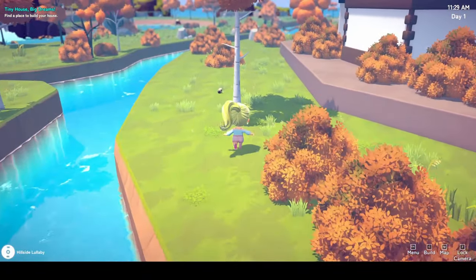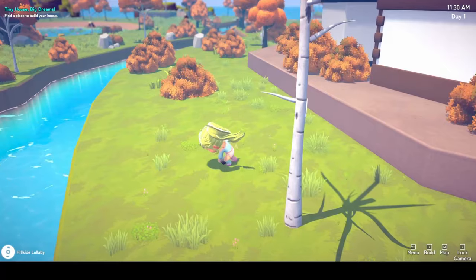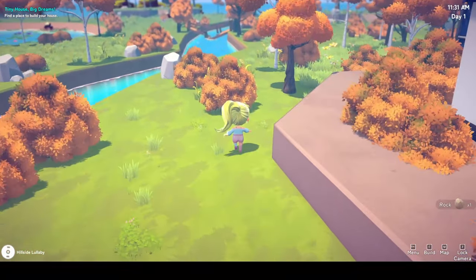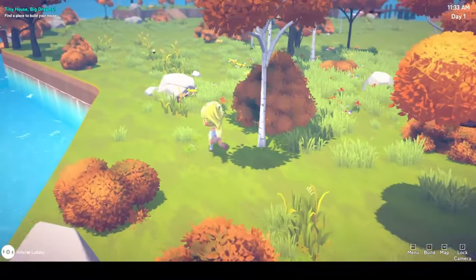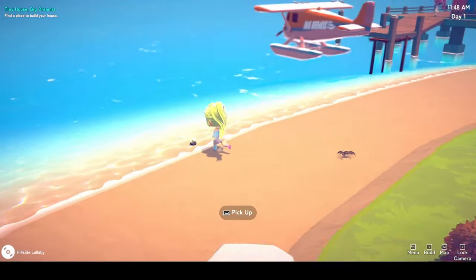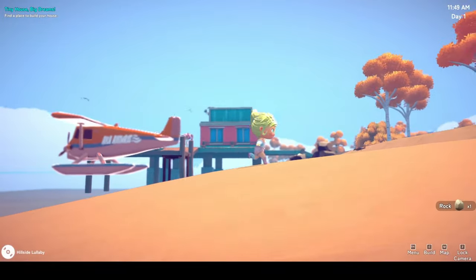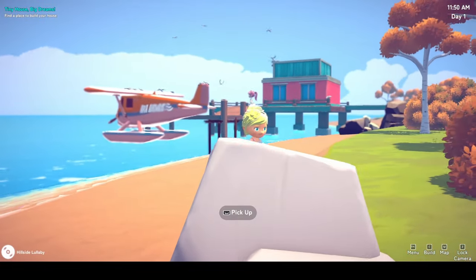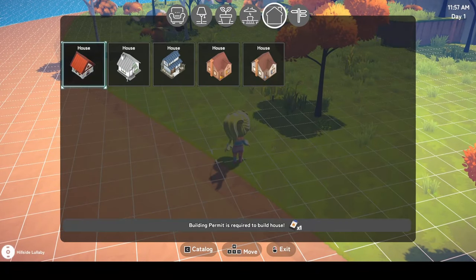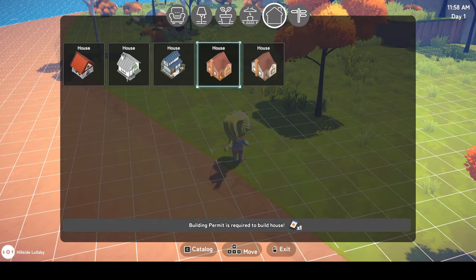Full disclosure, I typically use controllers and there will be controller support by the time of early access launch today, but for the early version I played it was recommended to use mouse and keyboard. You move with WASD but your camera is controlled by the mouse, which led to some weird angles and stuttery footage. Eventually I did manage to decide on a beautiful spot by the beach to build my house.